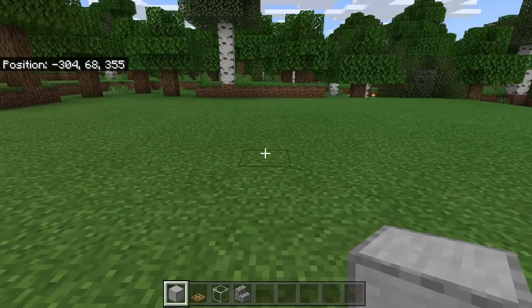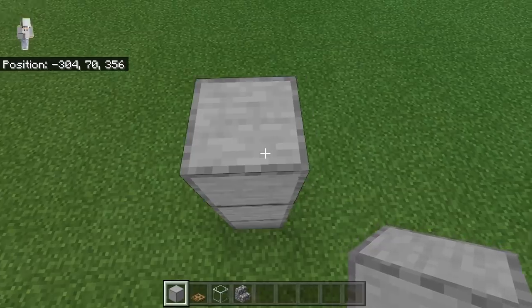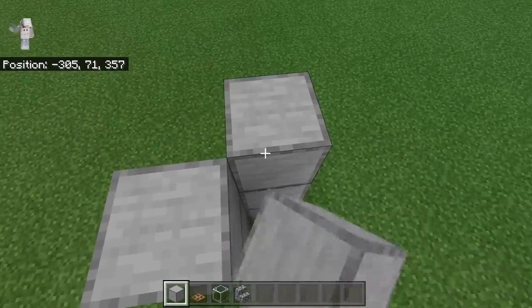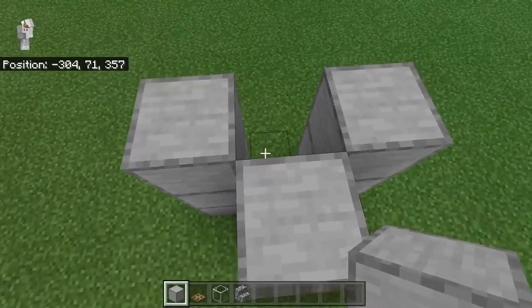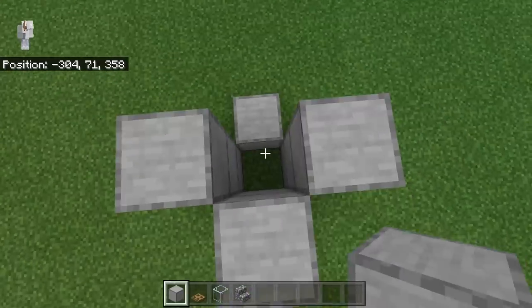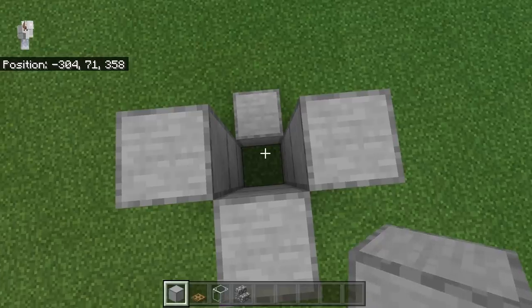The first step is to take some solid blocks, then place down 3. After doing that, come over to the side and place down 3, then place 3 on the opposite side. Now place a block over here. This little chamber will be the skeleton chamber of this music disc farm. In this farm, skeletons will shoot creepers, which will produce music discs.